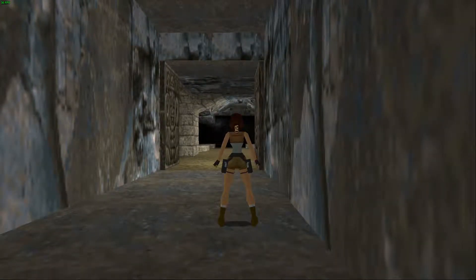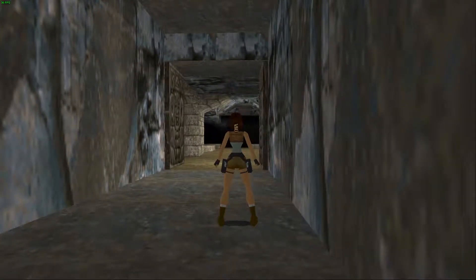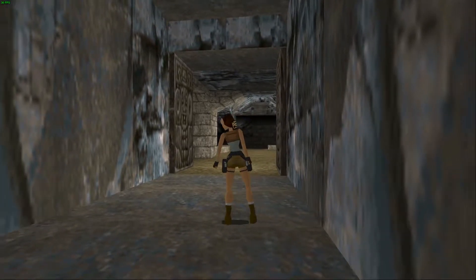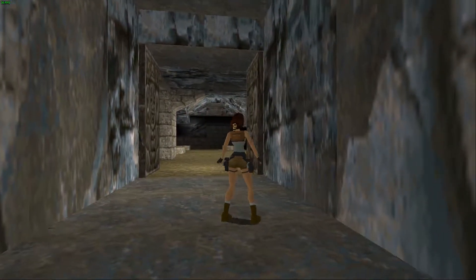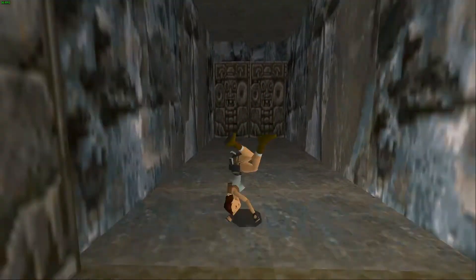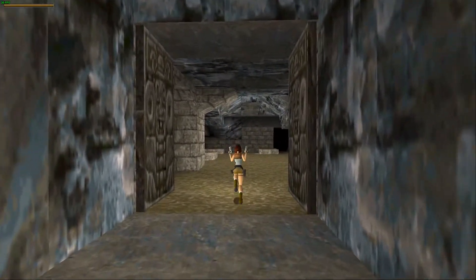What's going on guys, game guy here bringing you another Tomb Raider — the 1996 version. This level is called the City of Vilcabamba. It literally picks up right after you exit the caves and come in here.